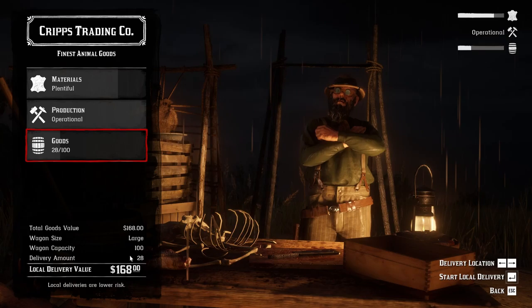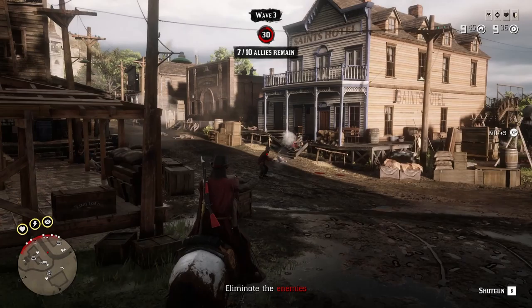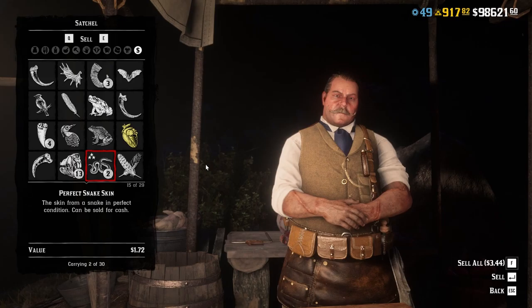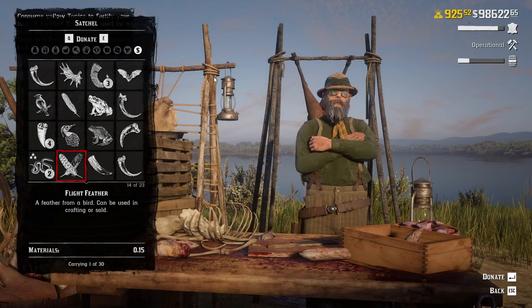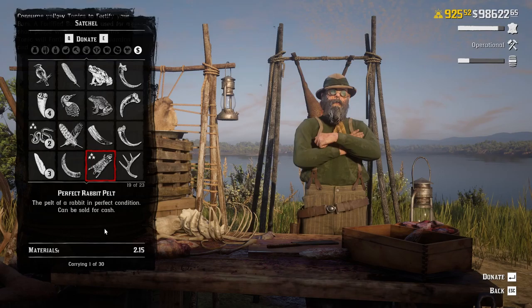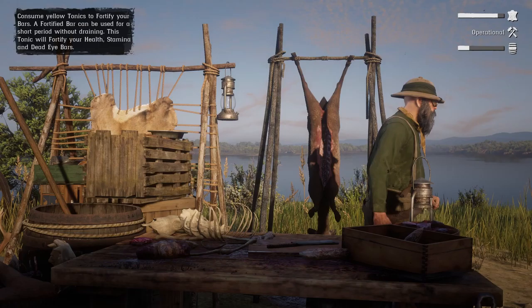We have double money on all trader sales. Also, we get 50% more dollars for all pelts delivered and sold to either Gus MacMillan or butchers. Pelts turned in as materials to Cripps will also have an increased value. We also have bonuses on the trade route — playing it will get you double time character and role experience for your efforts. Splendid.